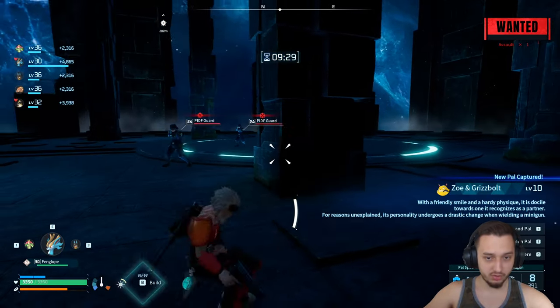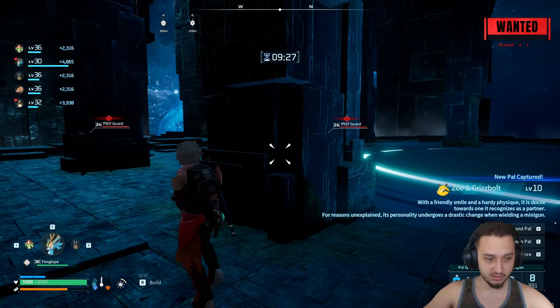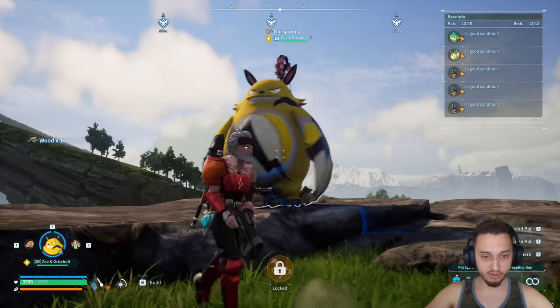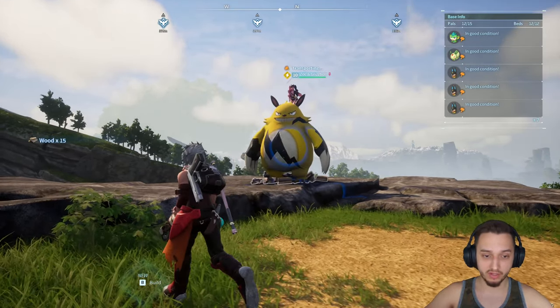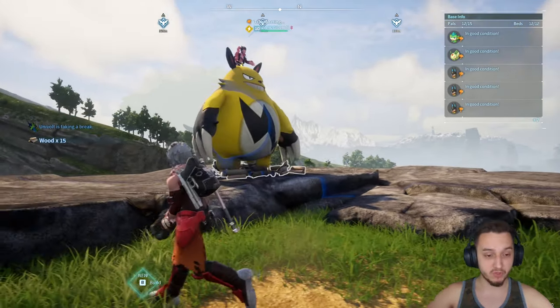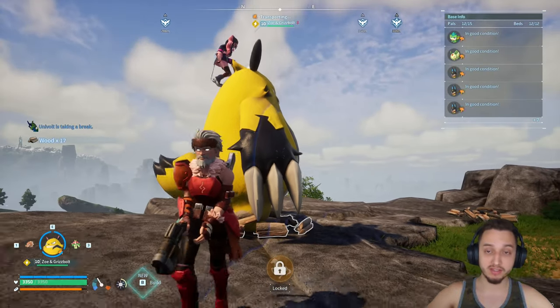There we go — Zoe and Grizzbolt, the boss. Now they are ours. You can summon them, have them work on your base, or even ride them. That's how you get the bosses. Don't forget to like and subscribe and I'll catch you guys in the next one.